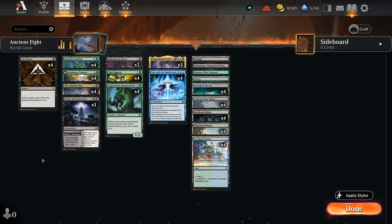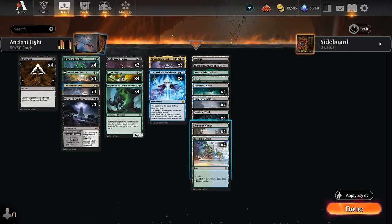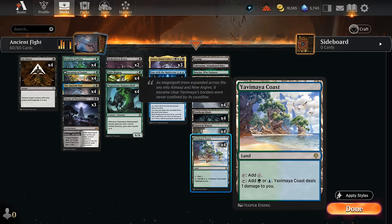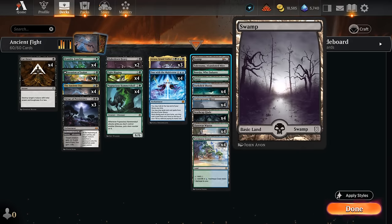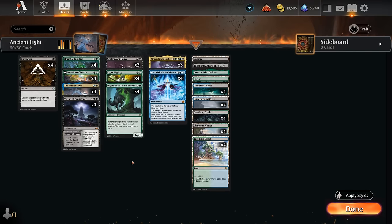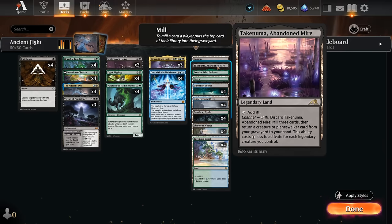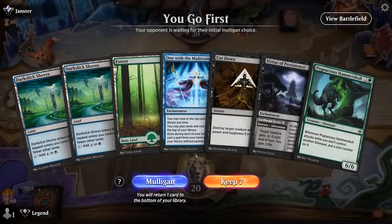The mana base is optimized to cast turn-one Cut Down, turn-two Ancient One or a green spell, and turn-three Fight Rigging. We want to minimize lands that come into play tapped — in soul-tie color combinations we only have Darkslick Shores as a fast land, so we have to run quite a few pain lands, a necessary evil. We also run Deathcap Glade as another dual land, a couple basics to minimize Forests since they don't help cast turn-two Ancient One, and a couple channel lands for added interaction. Let's jump into games.